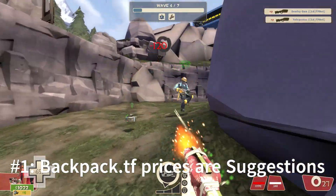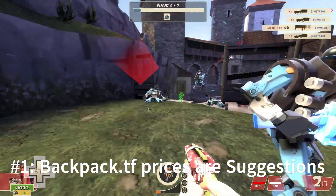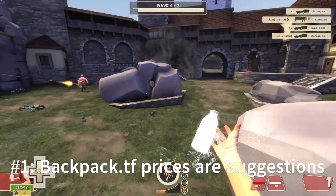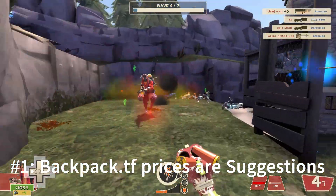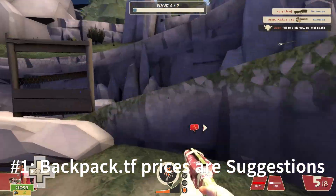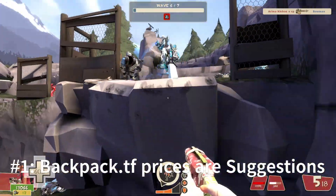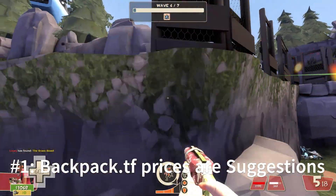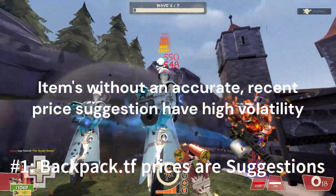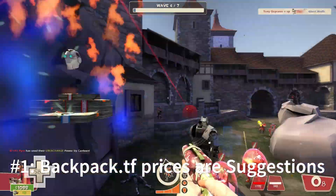A price that was accurate yesterday might not hold today. Prices on backpack.tf are aggregated from community submissions, meaning they're essentially suggestions rather than strict rules. They serve as a benchmark or starting point for negotiations, requiring traders to look beyond these numbers for a comprehensive understanding of an item's current market value. When dealing with unpriced items, outdated prices, or freshly updated listings, it's essential to approach with caution. The market's volatility can render these prices obsolete overnight, and if you have an unpriced item, this uncertainty can be even greater.